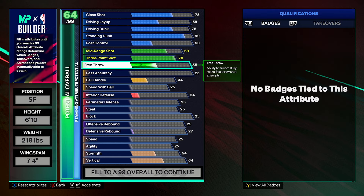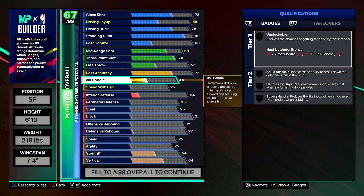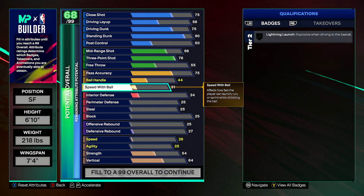55 free throw — I had an extra attribute that I couldn't put on anything else at the end. Passing accuracy is super, super important, especially because we're 6'10" with a 7'4" wingspan and a crazy vertical. We're going to be getting a lot of rebounds and we're going to be dishing it out. You want that break starter silver — trust me, it's going to help out your team so much running that transition. Ball handling just goes up to a 44 automatically, and then speed with ball maxes out to a 49. That's because we put our speed up — that'll just go up automatically.